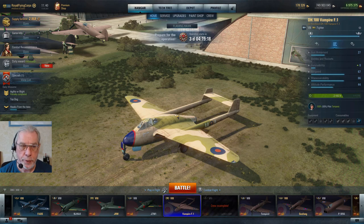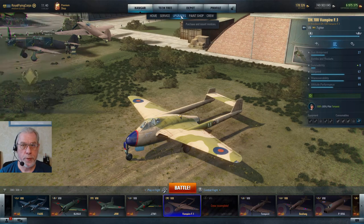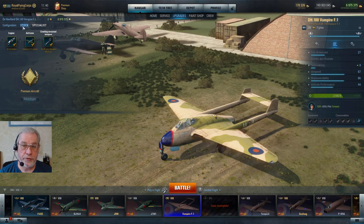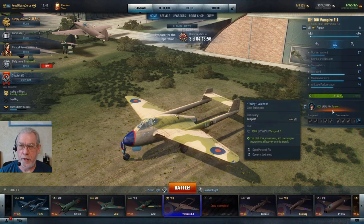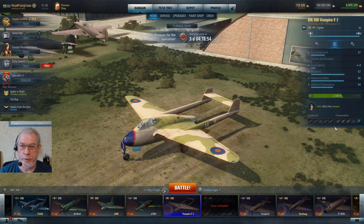I've switched back to my EU account and we're now looking at the Vampire in its stock configuration with a completely untrained pilot and no equipment or consumables — to see how it looks at its very worst. Airspeed is 67, maneuverability is 66, and altitude performance is 44. This isn't a full review of the Vampire — just a suggestion as to whether you should get it.